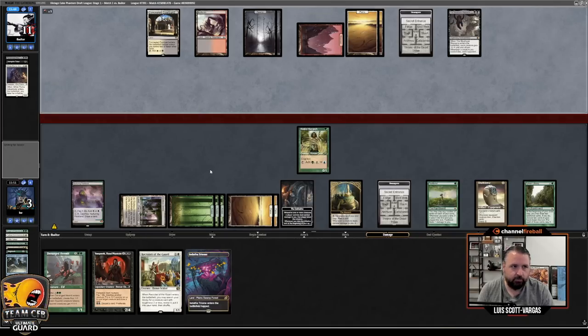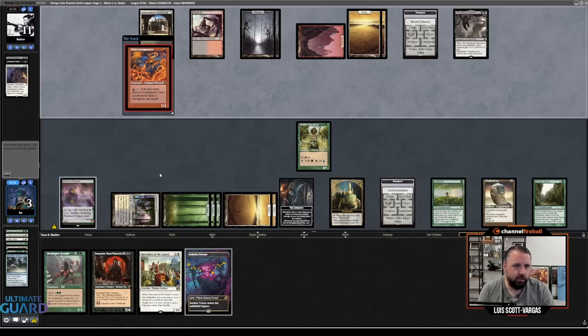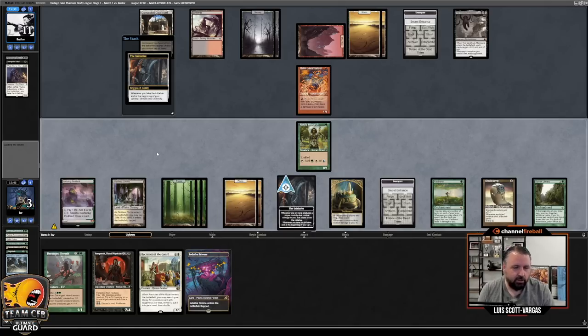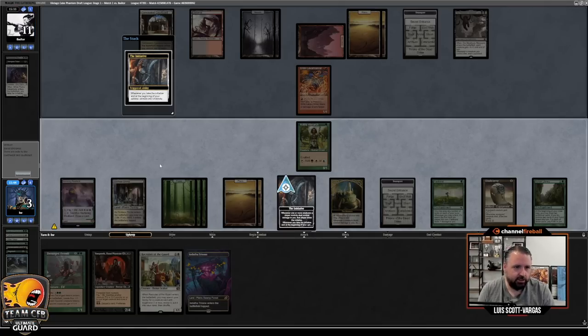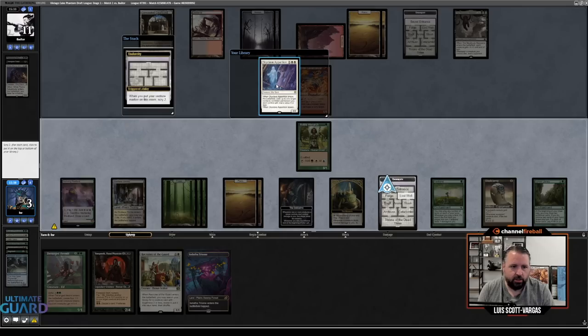I'm at three now. And they're going to bolt me? Ugh, gross. Truly gross. Or Chain Lightning me — I feel like I'm dead. They were way too fast to tap that. Grim Lavamancer? Okay. We're in it. Let's Scry 2. Bottom. I mean, I guess I should put top to get rid of that Grim Lavamancer. Top. Sylvan — put on top, put on top.